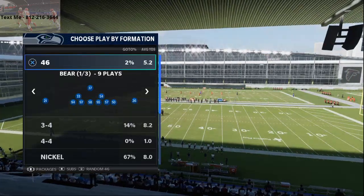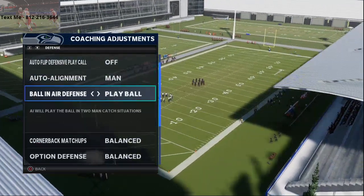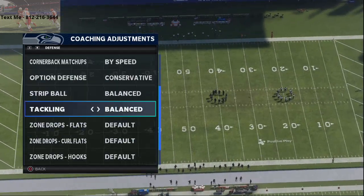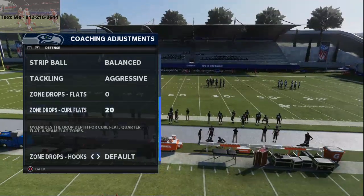Basically what you want to do is go into your coaching adjustments: turn Man Align on, Ball in Air defense to Play Ball, cornerback matchups by speed, option defense on Conservative, tackling Aggressive, zone drop with your flats at 0, curl flats at 20, and your hooks at 10.